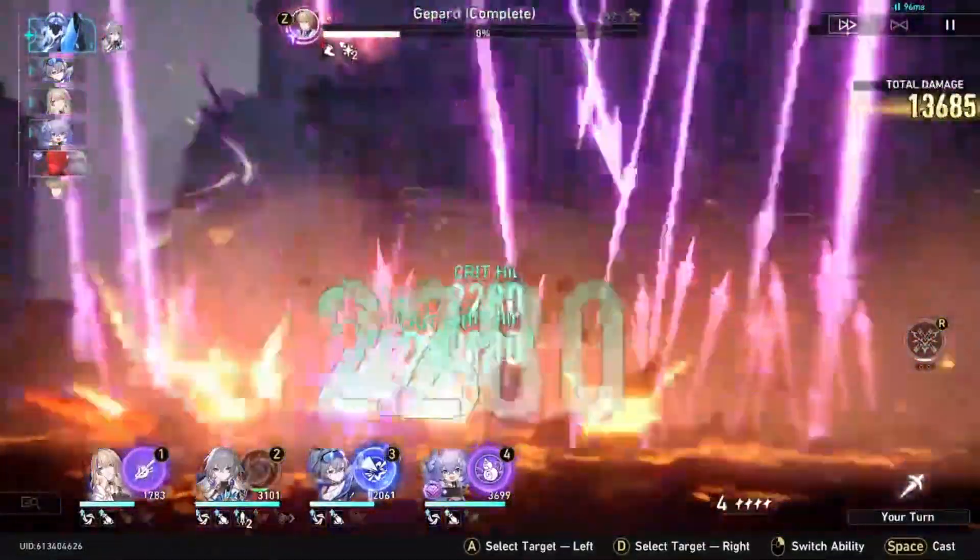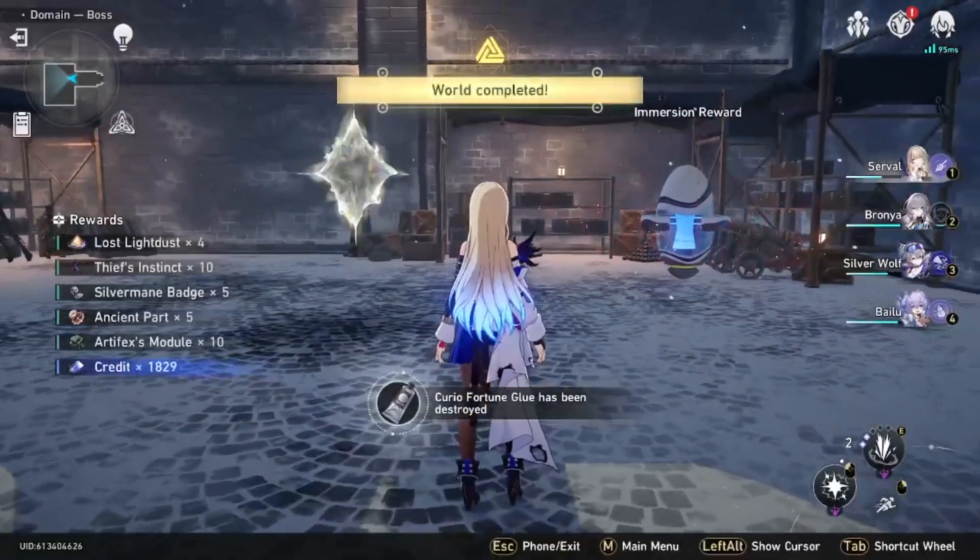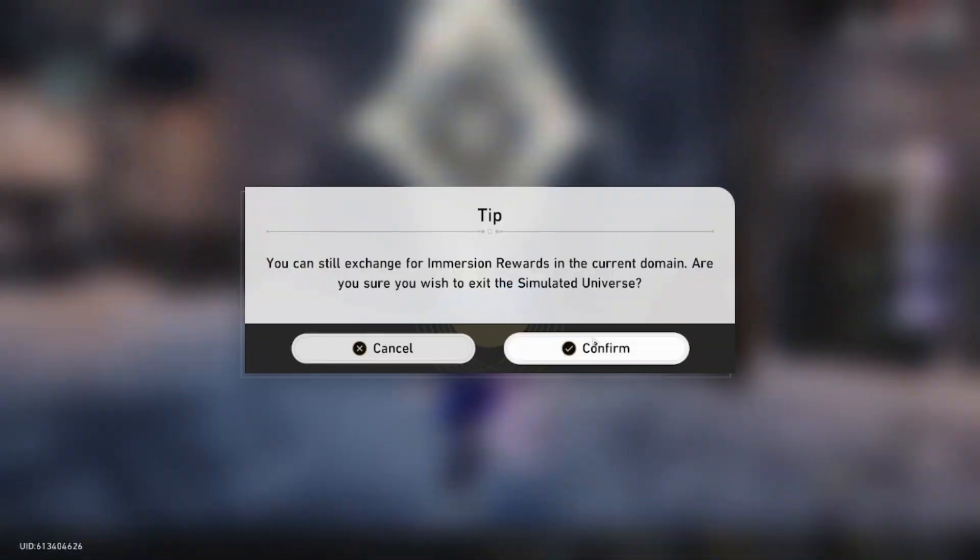Once the shield is broken I can attack again and finish him off. You won't be able to use as many ultimates in higher difficulty tiers, but that's basically the strategy.